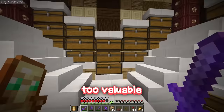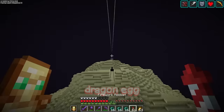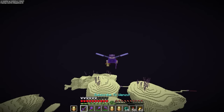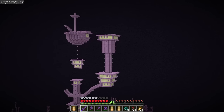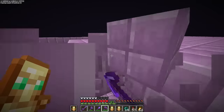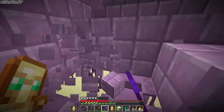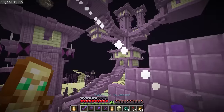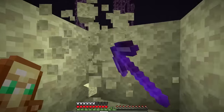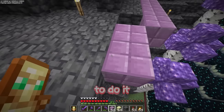Miles happens to have an item that is simply too valuable to be kept in these chests - we need to create a shrine for his dragon egg. To get all the materials to build it we're going to need to find an end city - well, that was a lot easier than I thought. We need to collect tons of these different purple blocks, because the dragon egg shrine is going to be completely end-themed. I also need to collect an absolute ton of end stone.